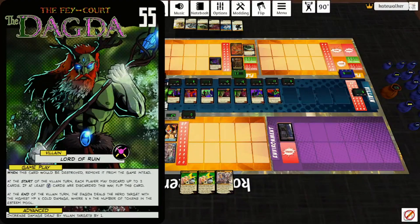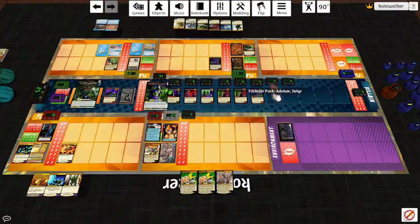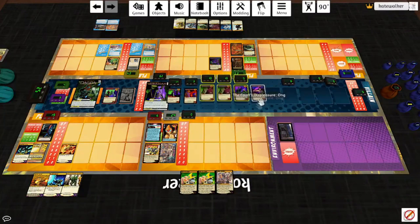Start of the villain turn: each player discards up to two cards; if at least four cards are discarded this way, flip this card. End of villain turn: the Dagda deals the hero target with the highest HP X cold damage, where X is the number of tokens in the Esteem Pool. The Morrigan just got hit, so we take a token out of her pool, move Puck to the bottom of the villain deck, search for the Court's Displeasure, shuffle the deck and flip her card. Queen of War: if there are ever no tokens in the Patience Pool, game over. At the start of the villain turn, each hero target may deal itself two infernal damage; if at least four damage is taken this way, flip this card. End of villain turn: the Morrigan deals each hero target one melee and one infernal damage.